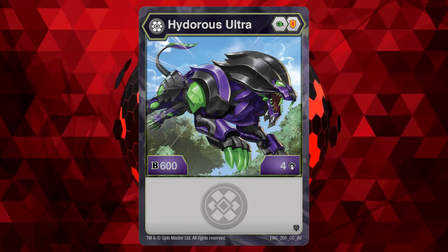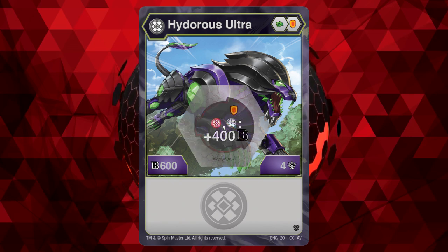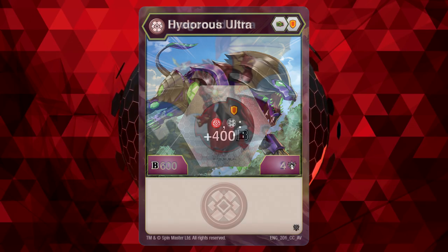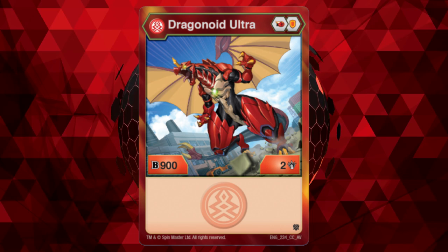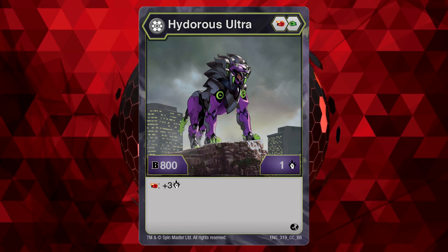Having both cores in its lineup is bad, as neither are any good with damage or B power boosting gains — except for maybe the plus 400 faction-specific shield cores. But the only Bakugan that makes use of it is Pyrus Dragonoid Ultra AA, and that's only because it has a 900 base B power printed on it. Because Darkus Hydrus Ultra BP has a Firefist core, it gets the win for Category 1.